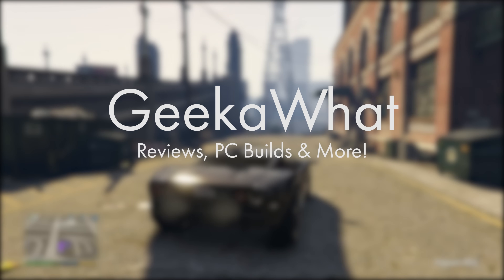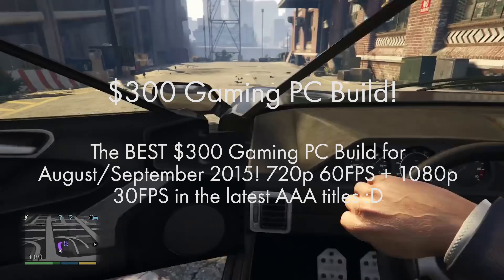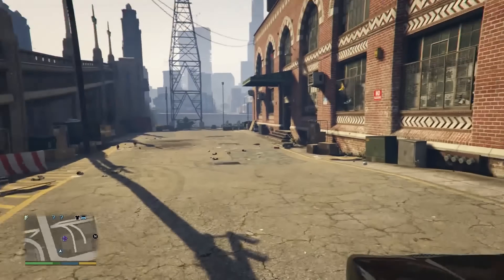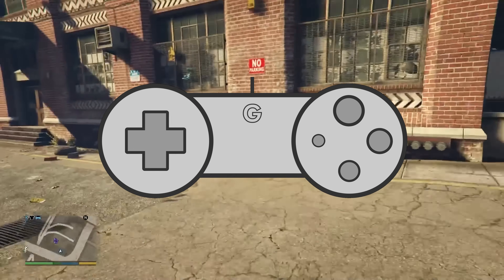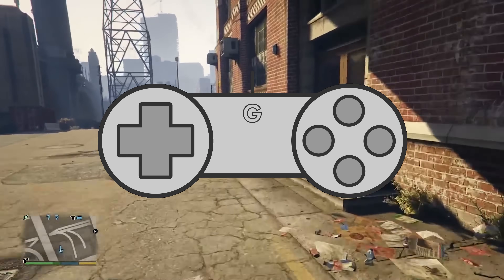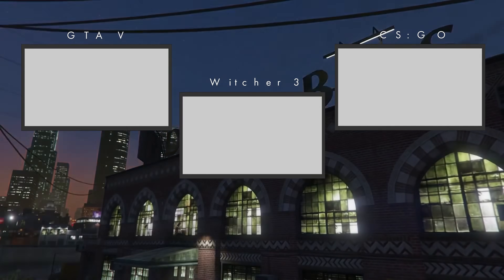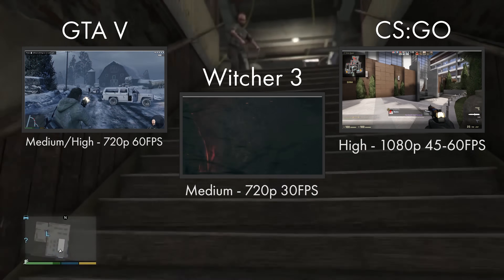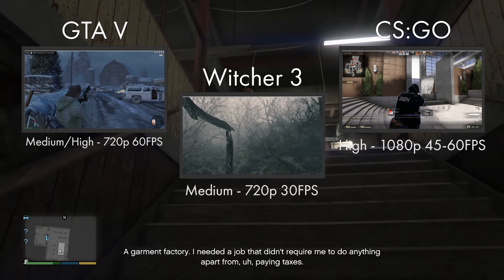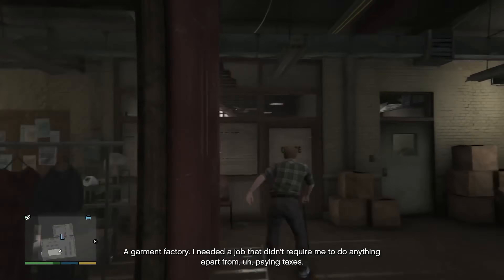Welcome back to another Geekawatt video. Today we're covering the best $300 Intel and Nvidia based gaming PC build for August and September 2015. This build is easily capable of the latest AAA titles at 720p medium to high settings whilst achieving well over 60 frames per second. It's also very capable of titles such as CS:GO, World of Warcraft, League of Legends and Minecraft at 1080p high to ultra settings, well above 60 and 100 frames per second in some cases. So let's get straight to it.